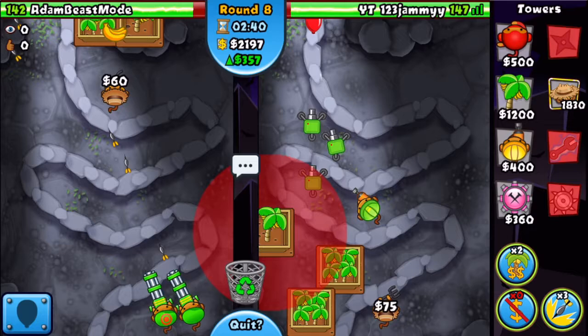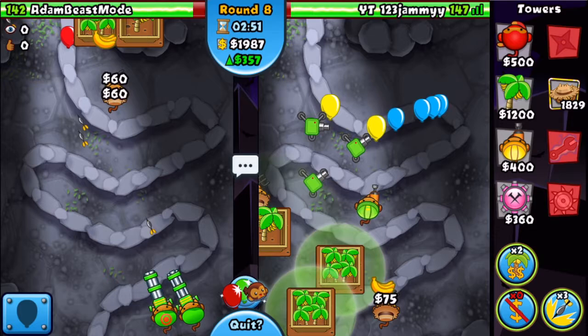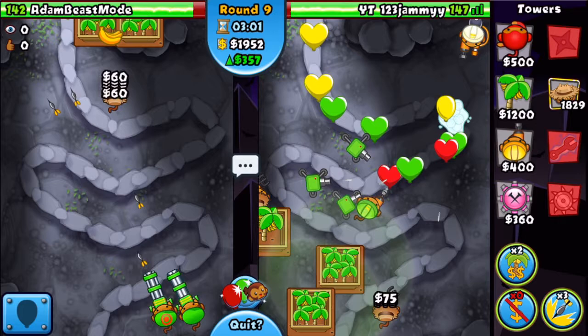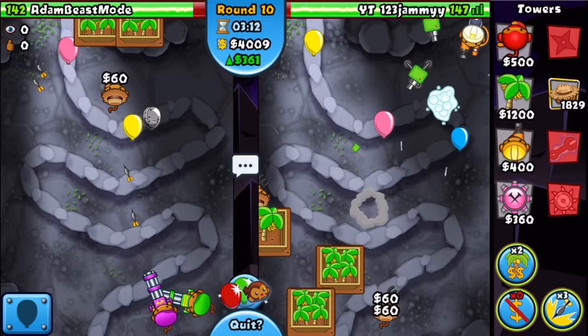The reason I'm hesitating on my farm right here is because this guy could send me yellows, and our defense is not good in the slightest. So let's hope he doesn't send me yellows. I really want to go for my farm, but my defense is so weak that I will not have enough money to afford the balloon trap, which sucks. So let's just get up this balloon trap and then we can greed super hard.